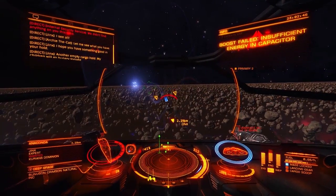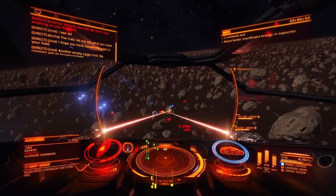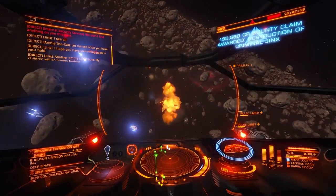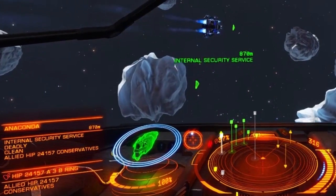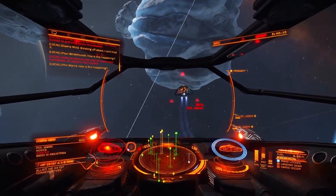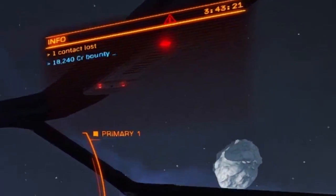Fortunately, you don't need to be the only one fighting them. To claim those types of bounties, all you need to do is engage them in combat. Frequently, nav beacons and low and high extraction sites contain system authority vessels that will attack wanted ships they happen upon. This is quite useful when starting out. All you need to do is engage the wanted ship after another ship does and try to avoid getting stepped on. If you survive, you're golden.